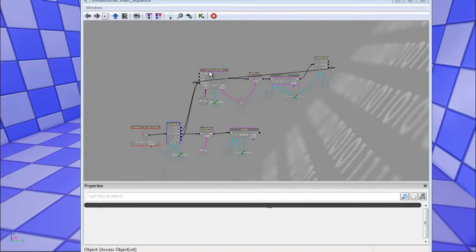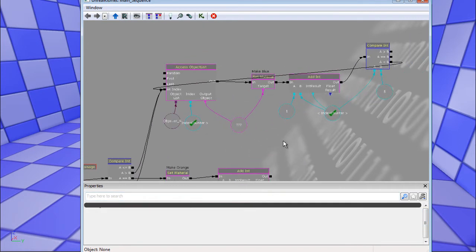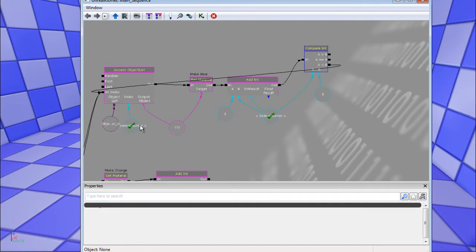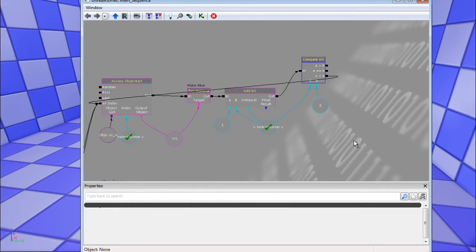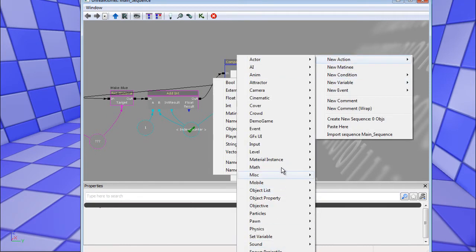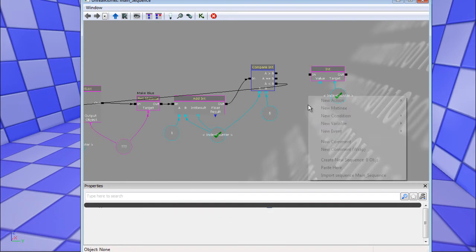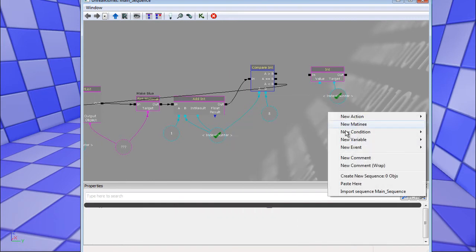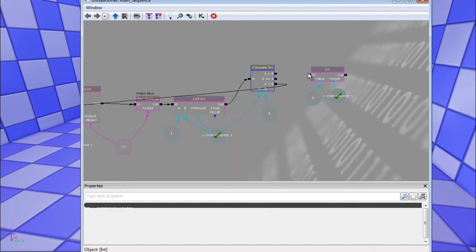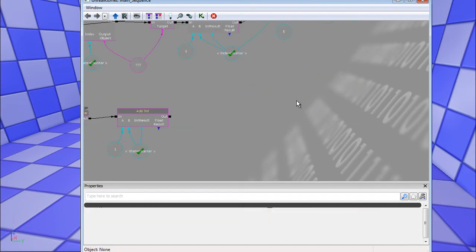Testing it — one, two, three, and it resets. But I see I didn't reset the index counter. If index equals the number of objects, I need to add a set variable action — set int — to reset the index counter back to zero. Every time you restart the access object list loop, you have to reset the index counter to zero first.